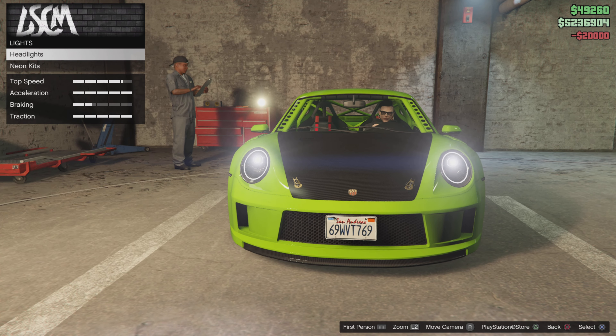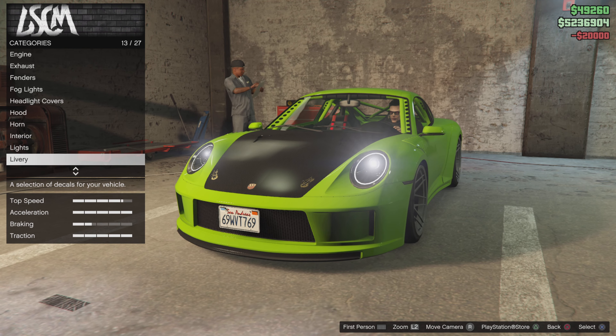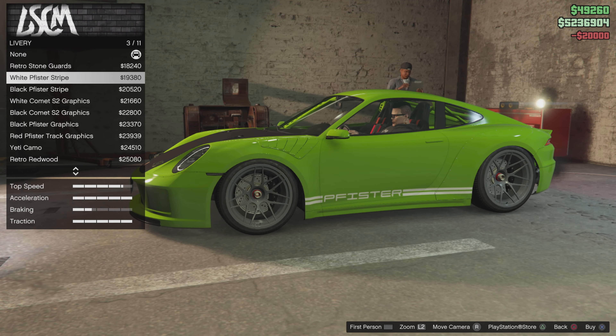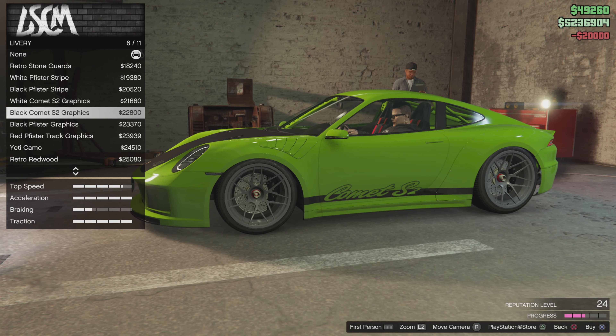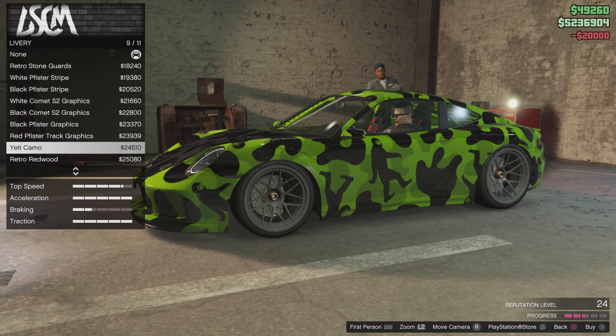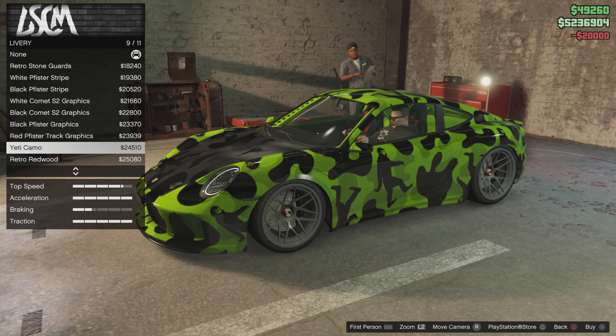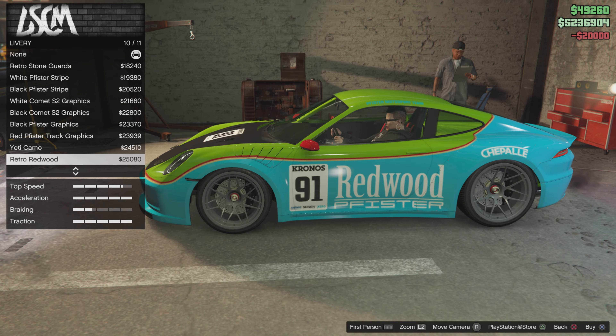Headlights - go with the white headlights. Neons - I don't want neons on this thing. Livery - oh, that looks pretty cool. The fake baby night wrap - that's pretty cool.